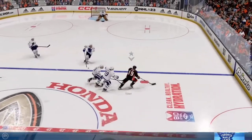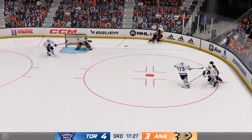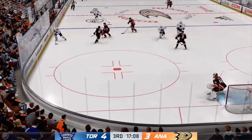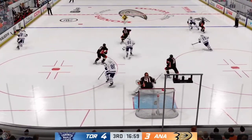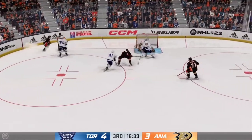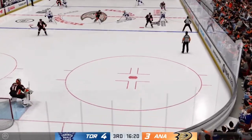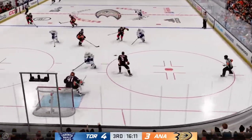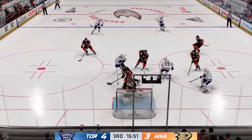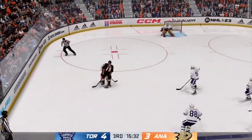Puck is dropped and we are back underway. Looking to make something happen along the boards — some good footwork to kick it away. Toronto's looking to break out, along the right side into the offensive zone. Anaheim crosses the line and on the attack — here's a chance, and that's stopped. Toronto's got it along the wall. From the point, looks to make something happen — lucky bounce for the goaltender as it goes off the inside of the iron and stays out. Toronto's lead does not change.